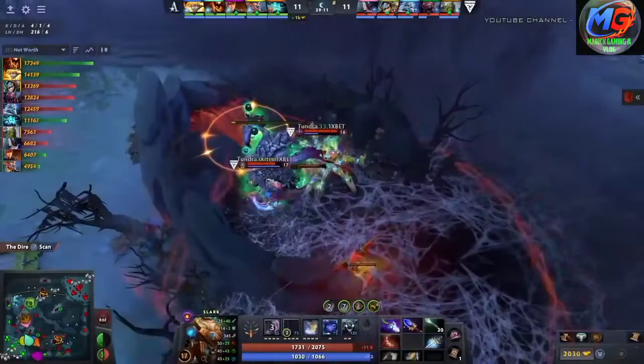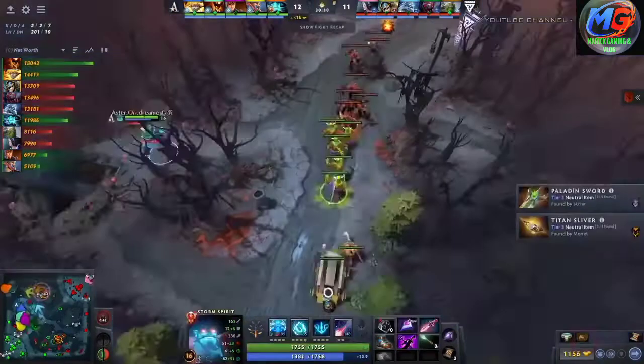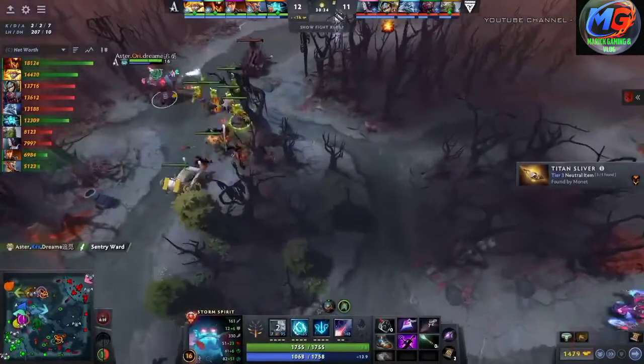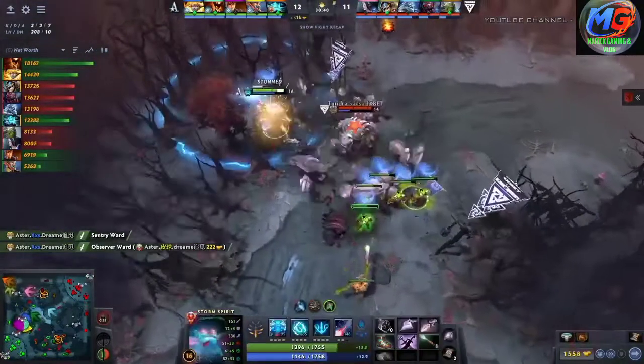They get a clutch kill, disengage, and keep following you. Look at all the spells — double pounce, double force staff. Your first initiation needs to come out from your side on Aster. Currently, I think Aster are realizing they need to set up their Shadow Fiend for success. They're building double halberd — because later on, who's going to deal damage through BKBs? It's only the SF.